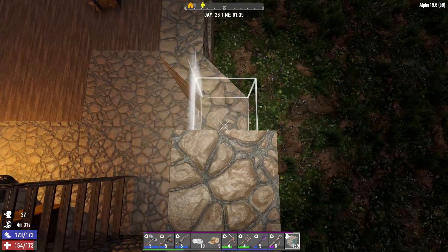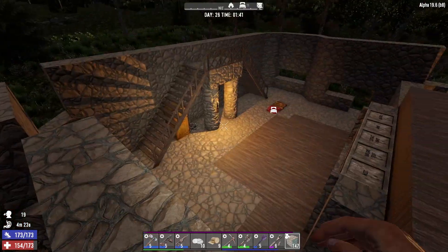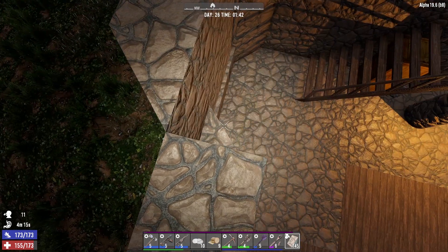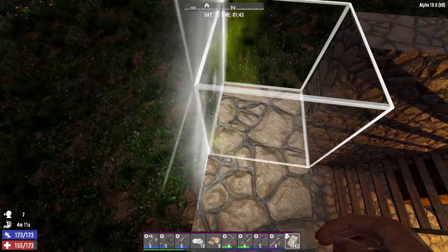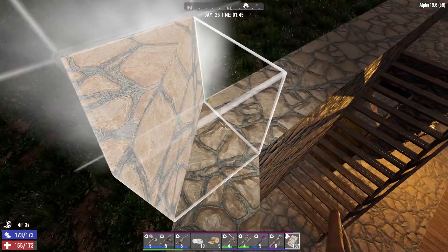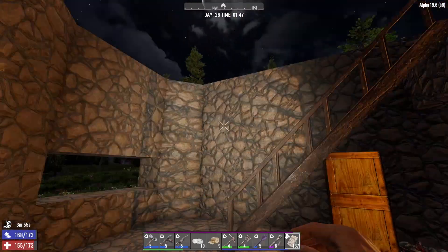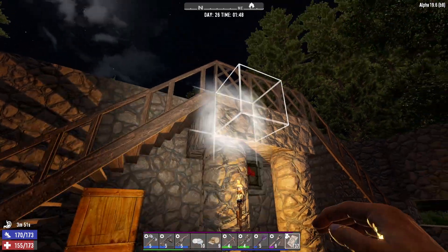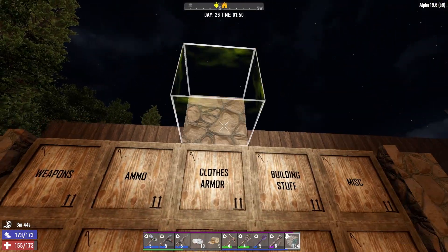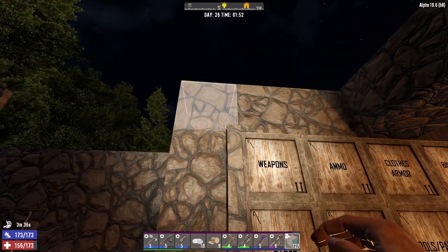Let's do these first and then we'll come back and do the slanty blocks. All right, beautiful. Now right here, and we will go copy shape, copy rotation. I love that copy shape, copy rotation thing — it's pretty freaking dope. I didn't always use it, but it's just a nice little quality of life thing for the Fun Pimps to give us. So where is the ceiling going to be? This is going to be three high — nope, this is the ceiling right here: one, two, three. So we'll bring this across the way.